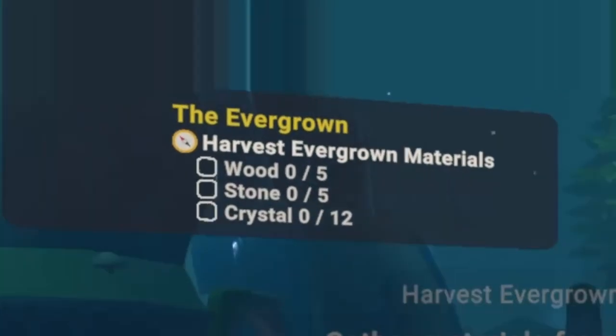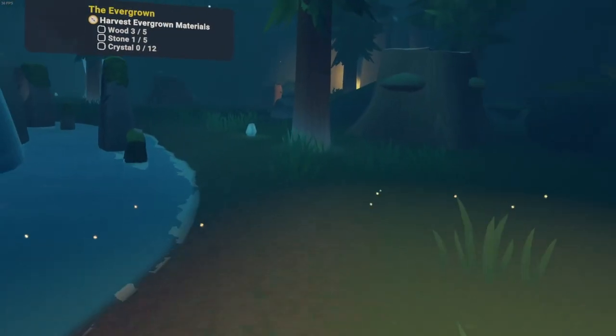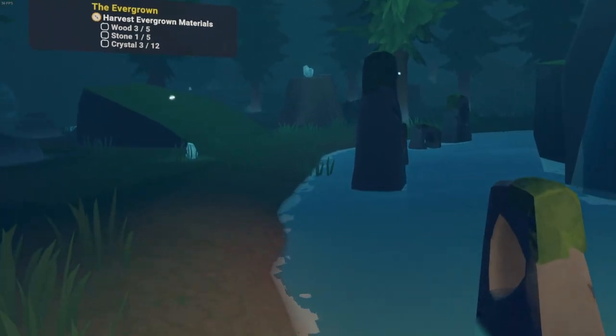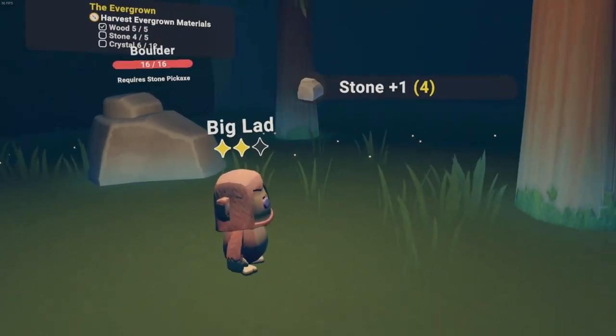Okay, materials — I need to harvest materials. Wood, stone, crystal. Oh, I just need to collect them from the floor. I see crystal. Is that crystal? It looks like crystal. Yeah, small crystal. This is easy, easy game. It's like Minecraft, man. Big Lad's light is fading — what does that mean? Wait, I didn't read the thing. What does the light mean? I don't know what it means.